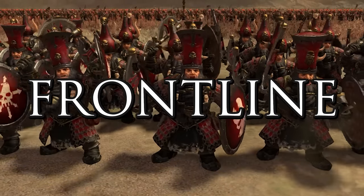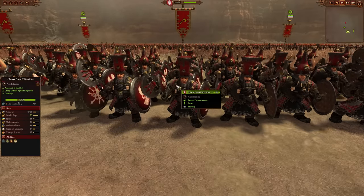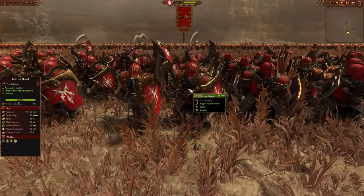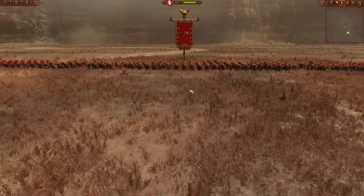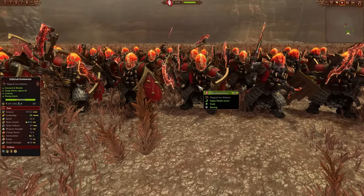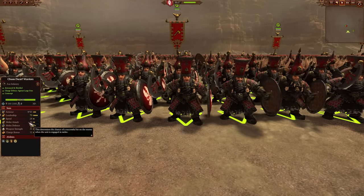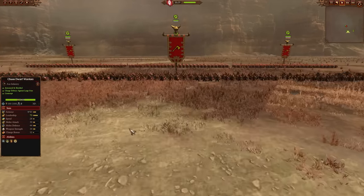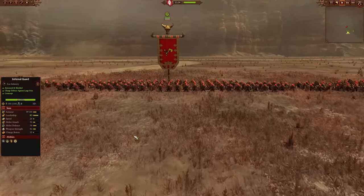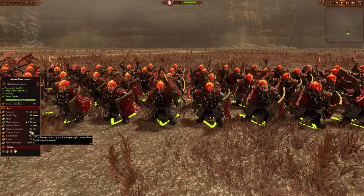So protecting all these units is incredibly important. To do that, we need a solid front line. The first choice is the Chaos Dwarf Warriors — the cheapest option. Eventually you'll want to upgrade them into Infernal Guard, who are exactly the same thing but stronger, and then upgrade those to Infernal Ironsworn, who are again the same but stronger and have a ranged attack. They're heavily armored with a shield, more melee defense than melee attack, and no armor-piercing weapon damage — meaning this unit is not supposed to deal damage, it's just really good at staying alive and holding enemies back from your ranged units.